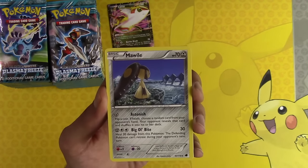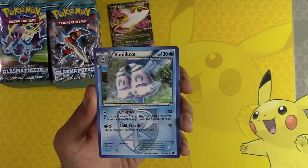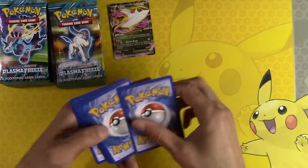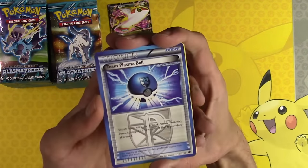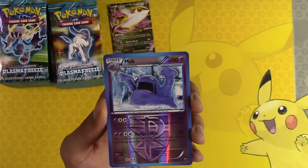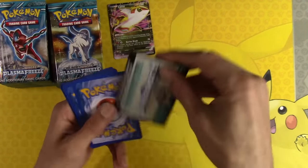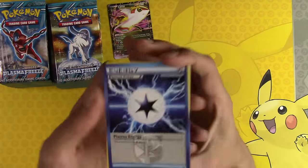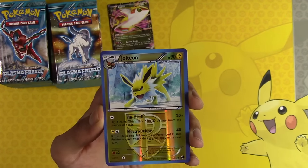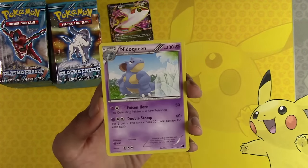Krokorok, Mawile, Mawile - I tried. Lampent, Yamask, Vanilluxe. I actually didn't even play much during this time, which is really sad because it's a secret set. Team Plasma Ball, Vanillish, Dragonair, Muk, Hariyama, Plasma Energy, Vanillish, Zubulus, Jolteon Reverse Holo - that is such a sweet looking card right there. Love the holo on that one. And Nidoqueen.